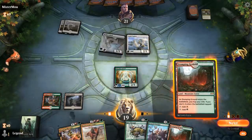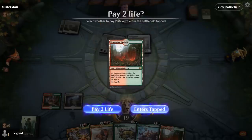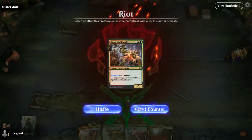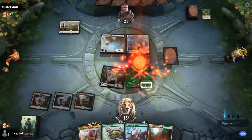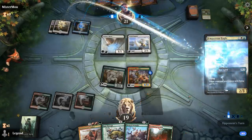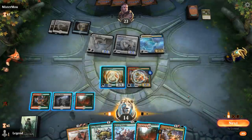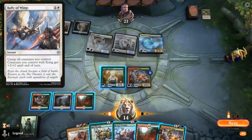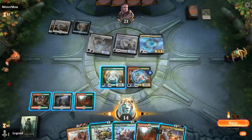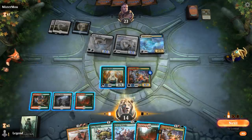I could attack for two with Paradise Druid but when we have the Crasher we're going to win by such a wide margin that I don't need to trade. Blue-white flyers confirmed — they have the turn-three Eagle. I'm tempted to Ram Through it, otherwise I might be dead to a Rally of Wings. If they have a Rally, I'd be taking seven plus six, so yeah I'd be dead. I'll Ram Through the Eagle and just play Crasher next turn.